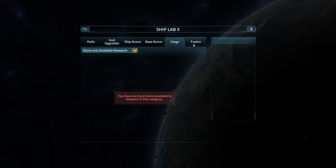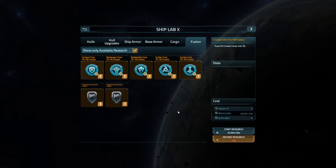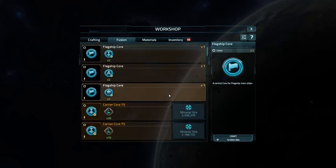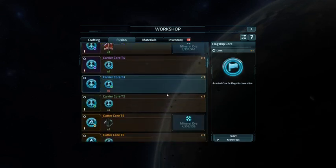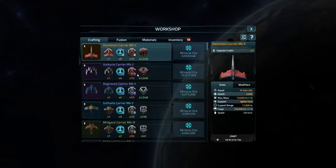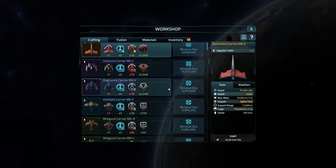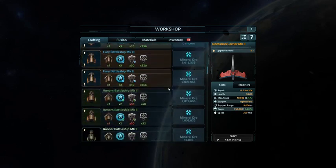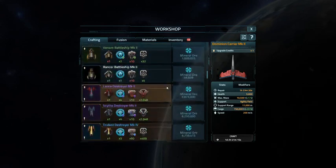Nothing else has really changed except a fusion — interesting. I wanted to look at that fusion thing a little more on this guy too. Well, nothing's really changed there either. What can I craft? Yeah, the only thing I want to do right now is my Xeno ships.